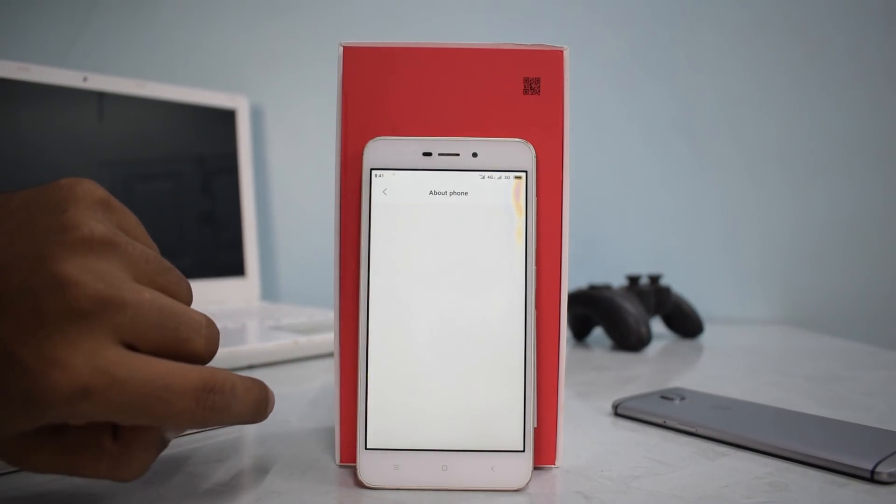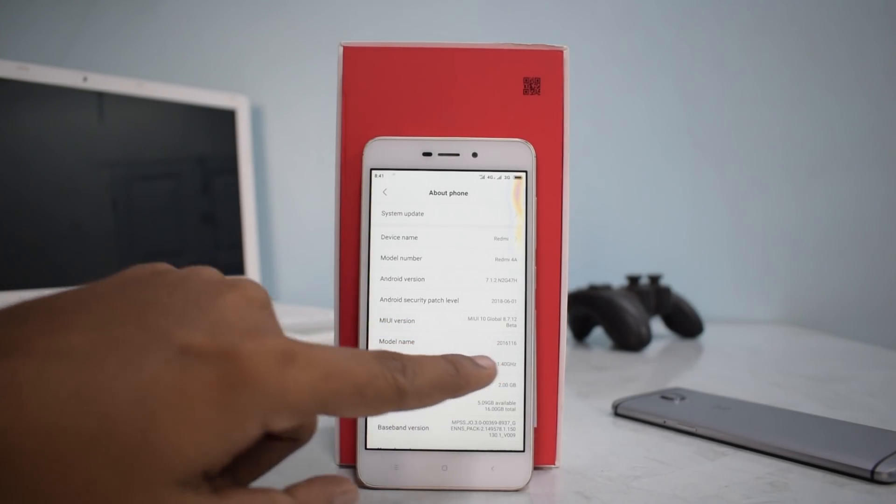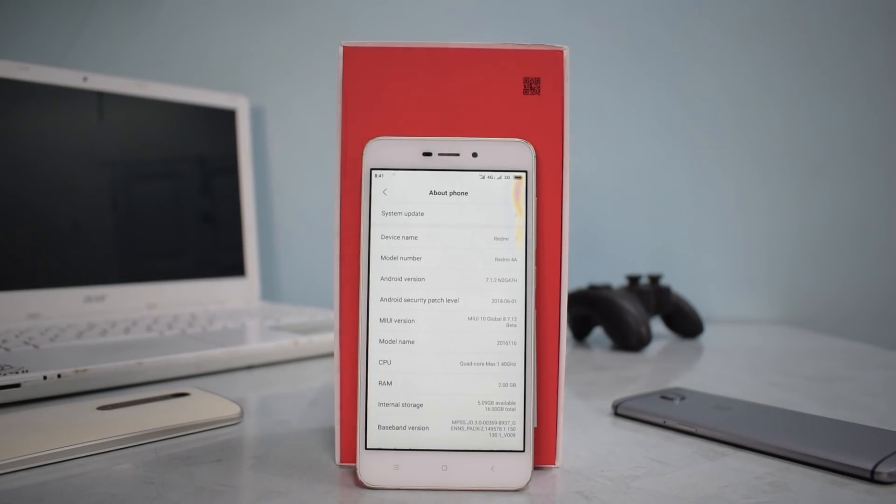As for the features of MIUI 10 — full screen gestures are still not there, portrait mode is still not there. The features Xiaomi promised for lower-end devices are yet to arrive, as this is one of the very first global betas. But the notification drawer, animations, and overall fluidity are just awesome. About Phone shows MIUI 10, version 8.7.12 beta. Also, be very careful about the anti-rollback feature — upgrading to 8.7.12 might not allow you to downgrade.